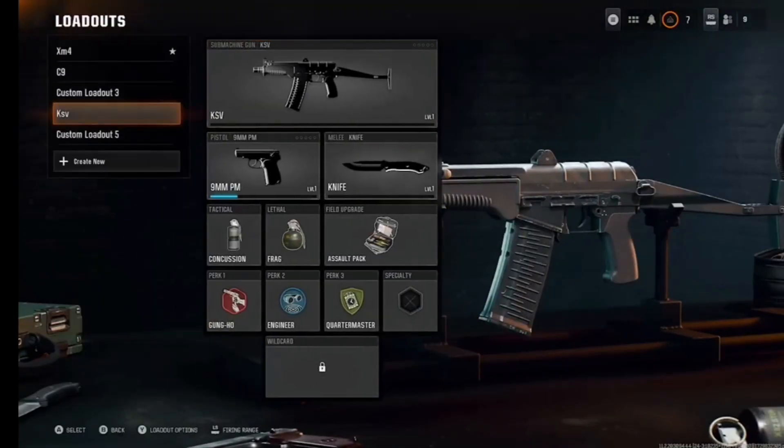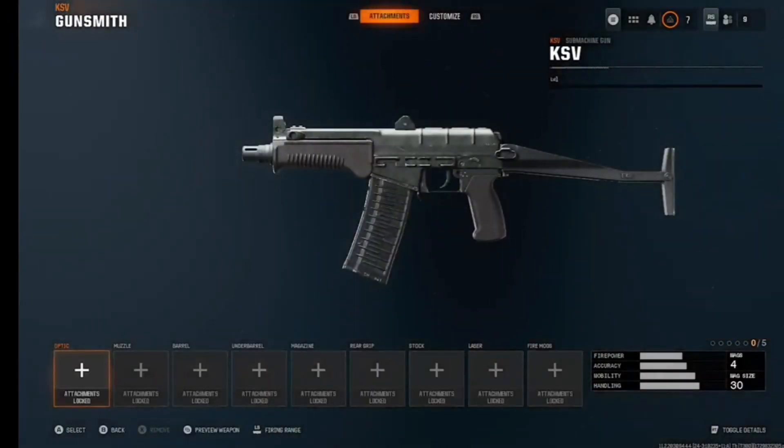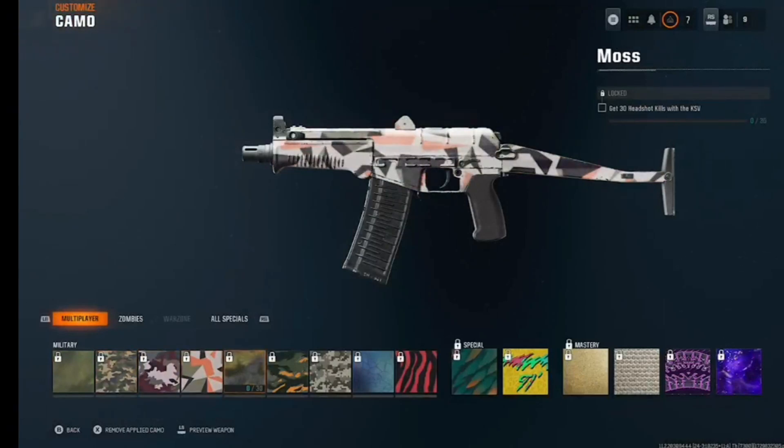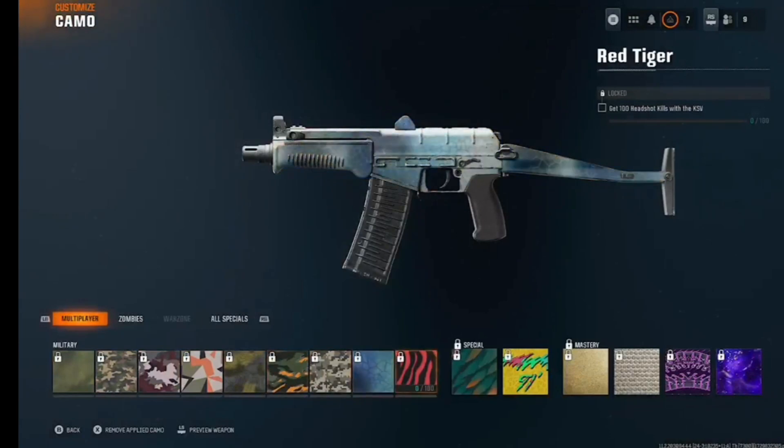Now moving on to the camos. So the headshot challenges go: 5 headshots, 10, 15, 20, 30, 40, 50, 75, and then 100 headshots. That seems very easy to me - this looks like one of the easiest camo grinds on Call of Duty, because normally you need one-shots or point-blank kills, but this is just all headshots.